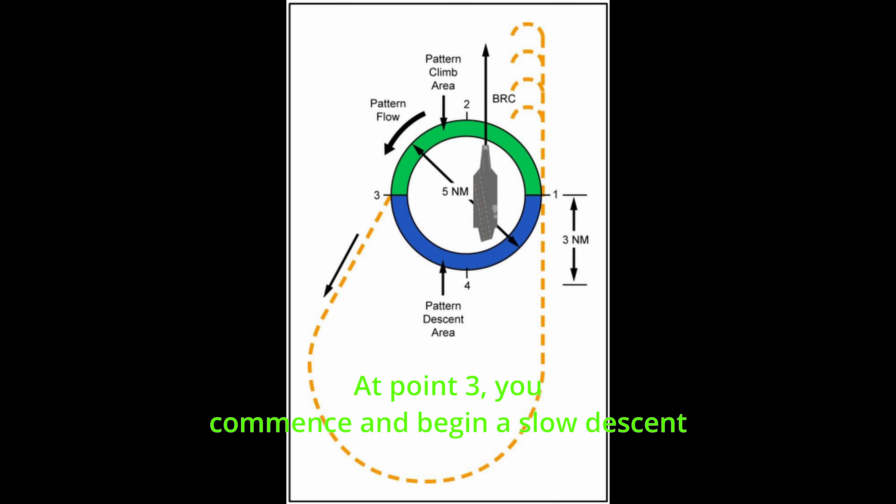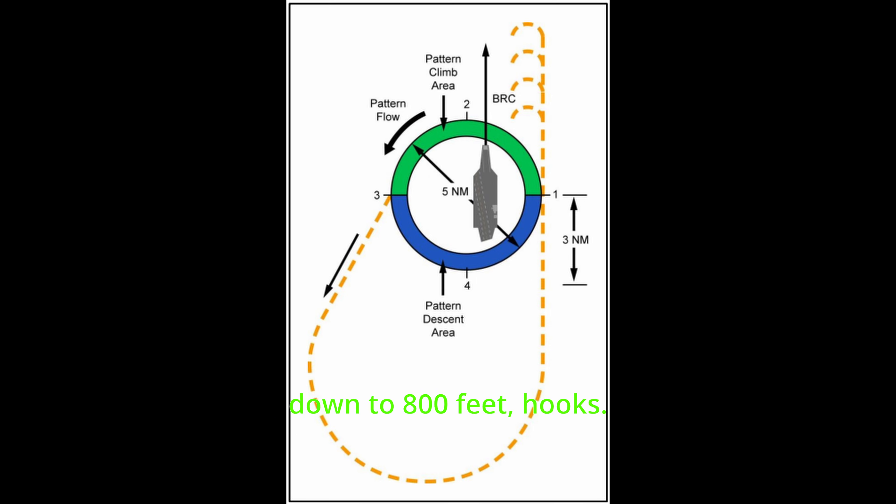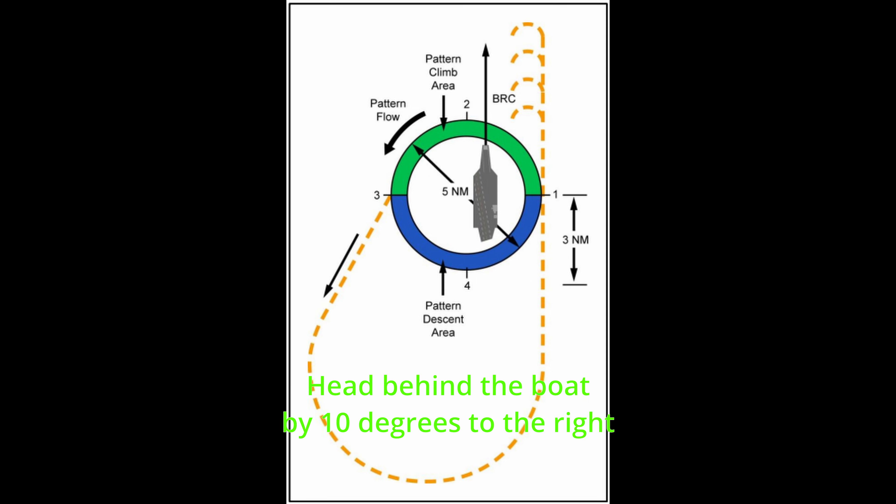At point 3, you commence and begin a slow descent down to 800 feet. Hooks. Head behind the boat by 10 degrees to the right of the reciprocal BRC to about 5 miles from the TAC, and turn back to the boat and get on the BRC. If not ziplipped, call the initial at 3 miles.